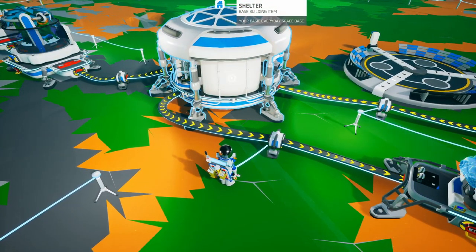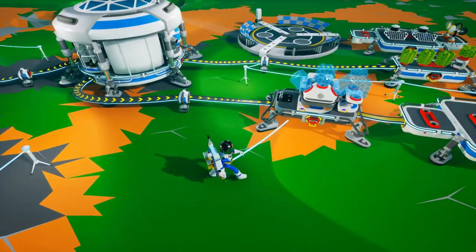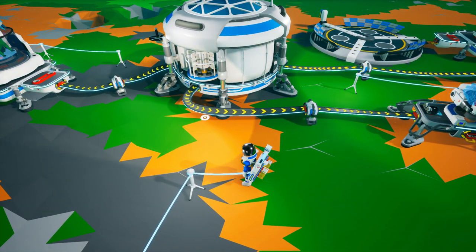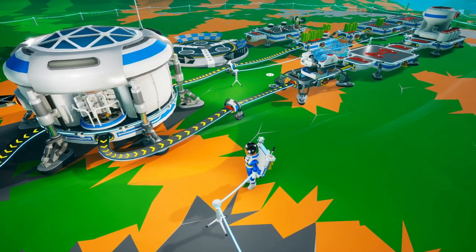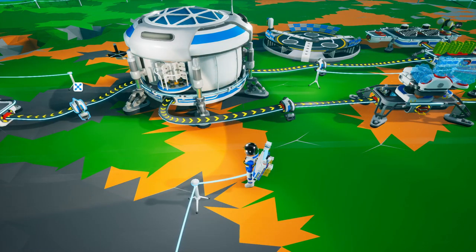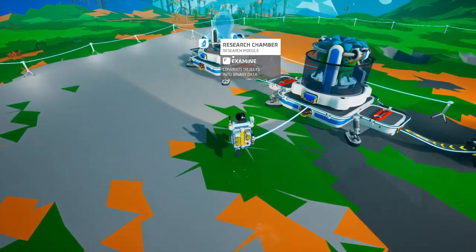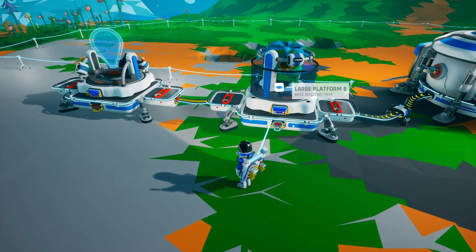I'm using the middle shelter as kind of a splitter — it takes in power and delegates where it's going to go. It's not that important to do it this way; you can just connect everything straight to the power if you wanted to. But this is the way I've decided to do it, and I've used the extenders. On this left side, I've made another research chamber so we can get two research chambers going to get a lot of bytes out of them.